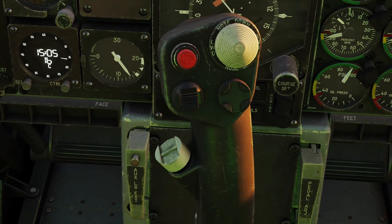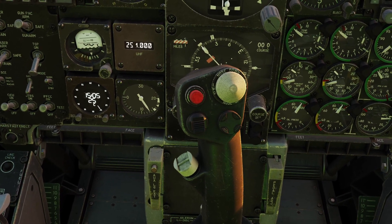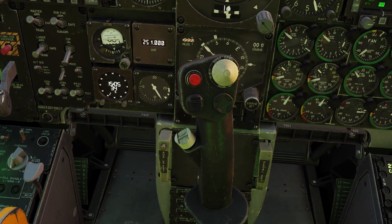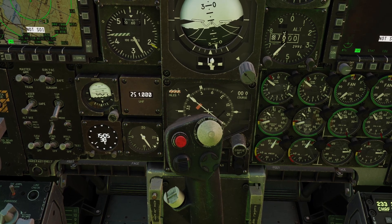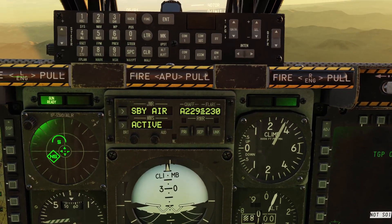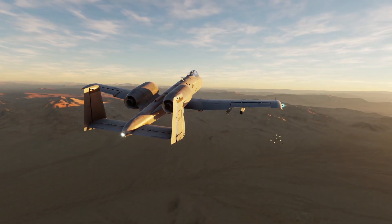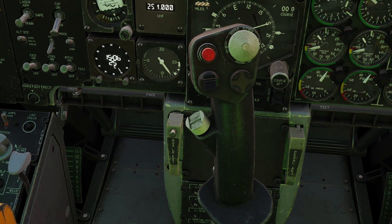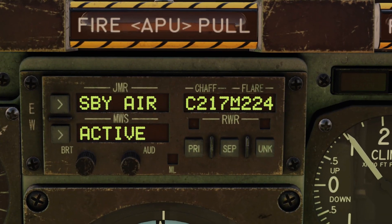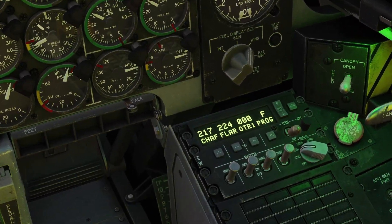The last thing to go over is what the other positions on the countermeasures switch do. Forward, backward, left, and right are positions that do functions that are always the same no matter what mode you're in - basically for when someone shoots a missile at you unexpectedly and you need countermeasures immediately. Pressing it forward shoots out one flare. Pressing it backward is the same but for chaff. Pressing left shoots out six flares, and right shoots out six chaff. Holding it forward or backward will switch between your countermeasures profiles - D, E, F - which is really useful in manual mode so you don't have to take your hand off your stick.